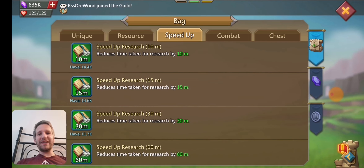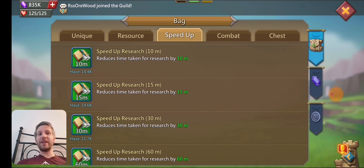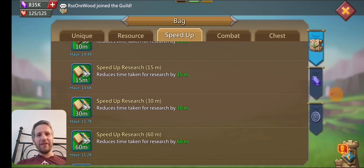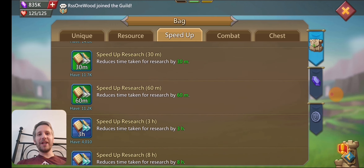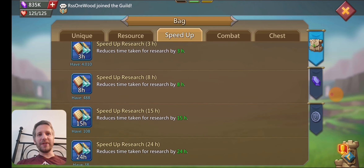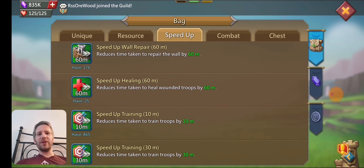For research speed-ups, I have even more, because I haven't done research in years. The last research I did was when I turned this into a tier four account, so I've been saving these up. I've got like 14K of those, 11K thirty-minute ones, 11K sixty-minute ones, about 4,000 three-hour ones — the smaller ones you get tons of, but not as many of the bigger ones.